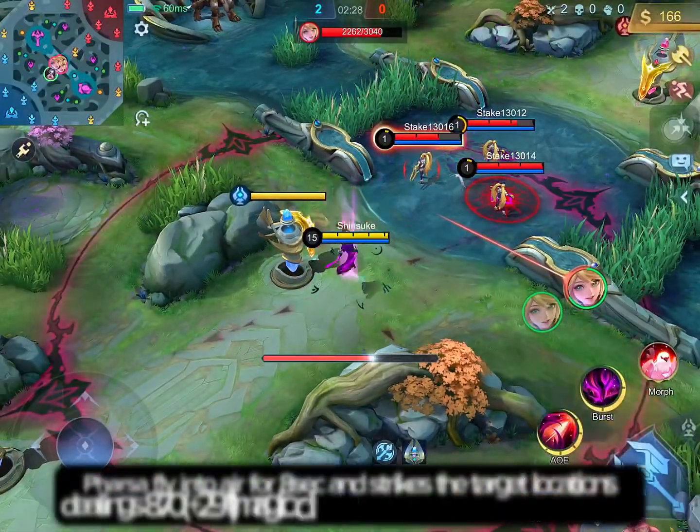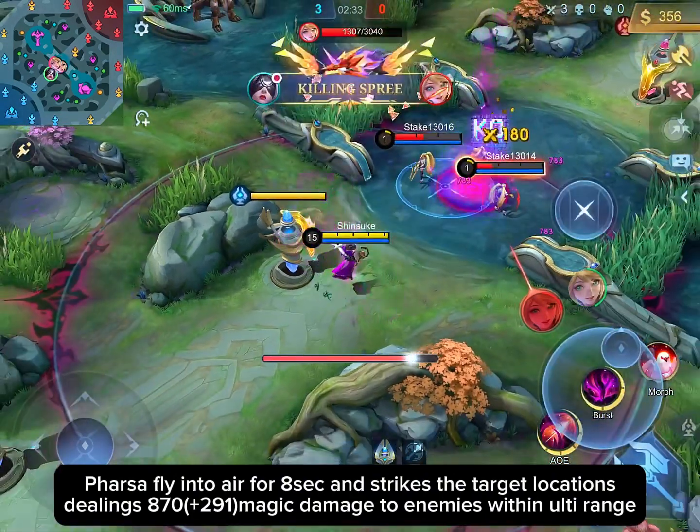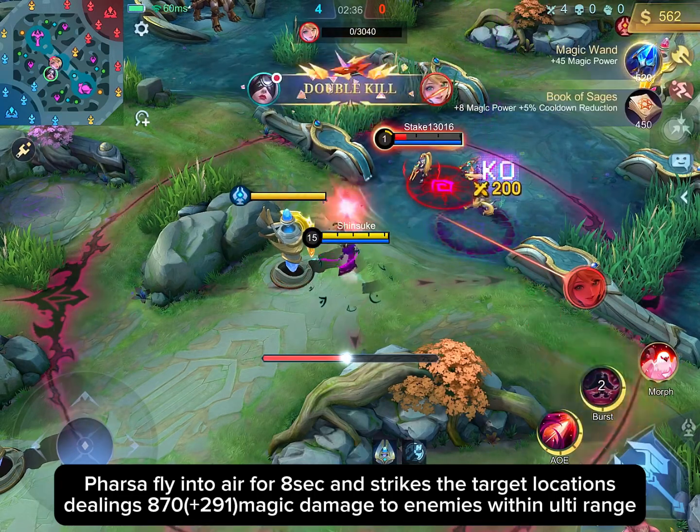Pharsa flies into the air for 8 seconds and strikes target locations, dealing 870 plus 191 magic damage to enemies, which can help you win.